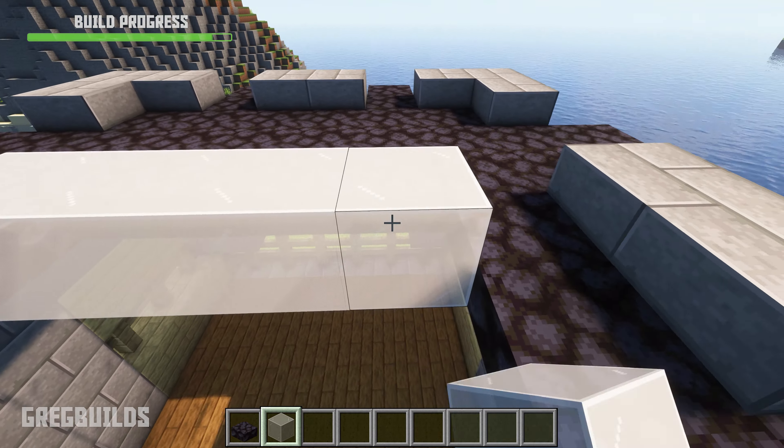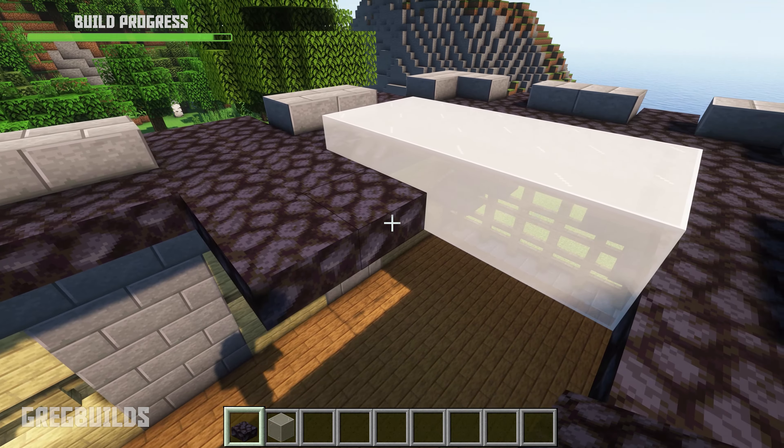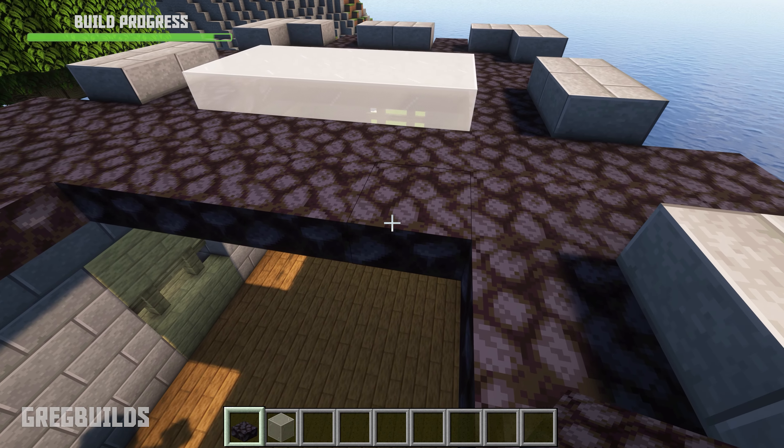Also, I'm going to add in white glass blocks for skylights, but you can also make the skylights optional, as if you don't like the style, you don't need to add them in.